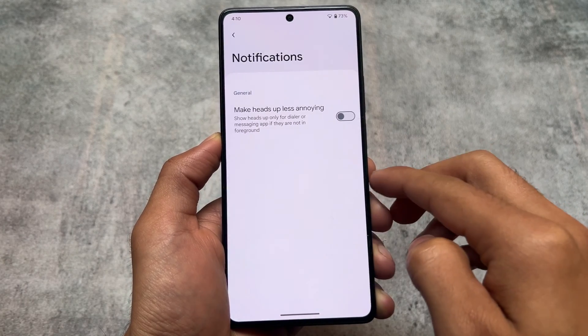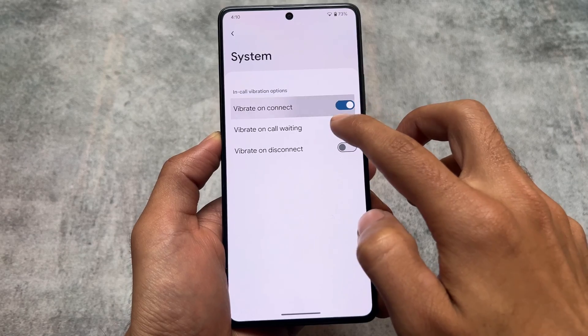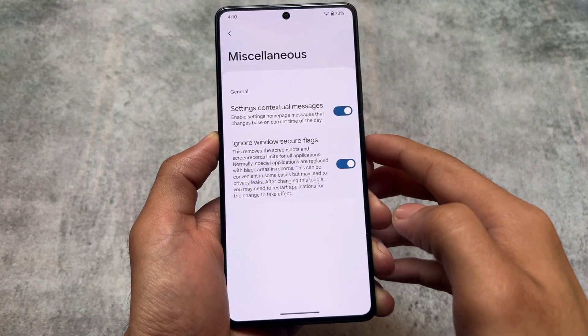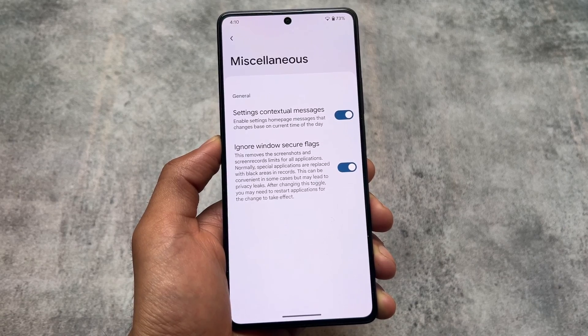In the notification section, the heads-up less annoying feature is there. Reticker notifications are missing but will be added in the next update. In-call vibration options are present, and last but not least, the ignore windows secure flags feature is also present here.